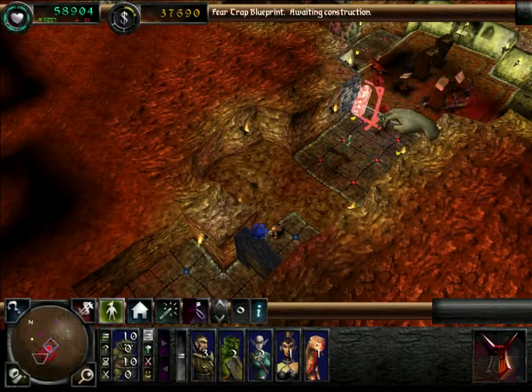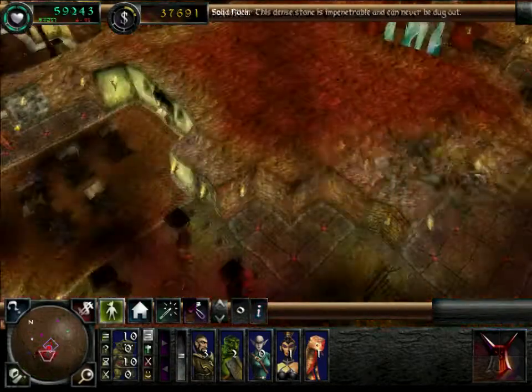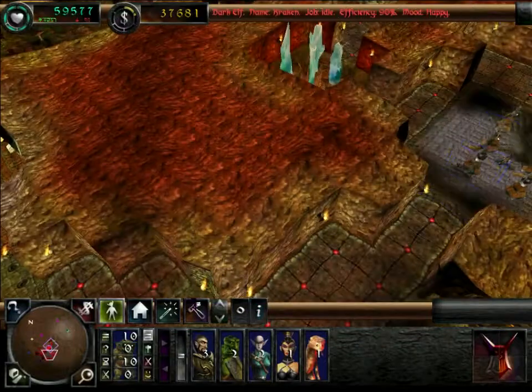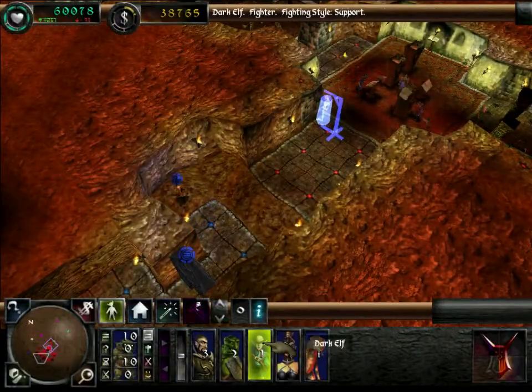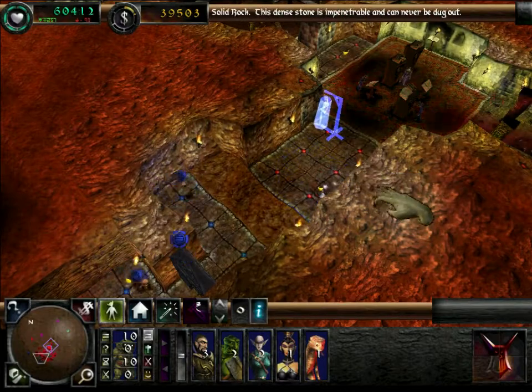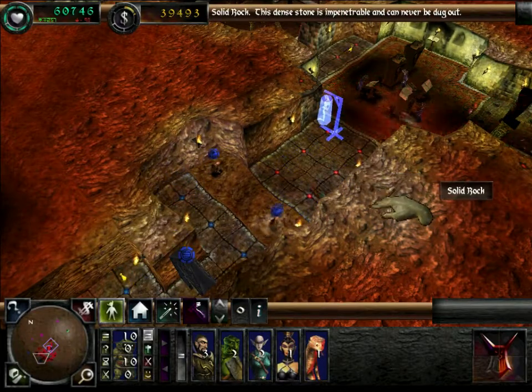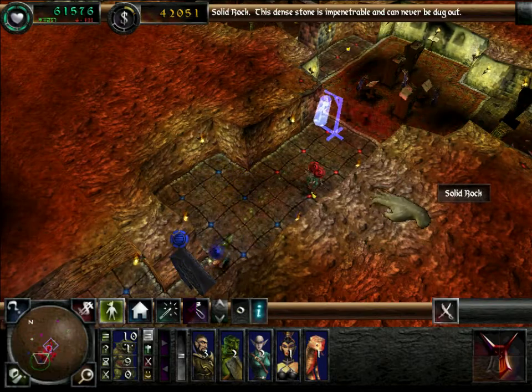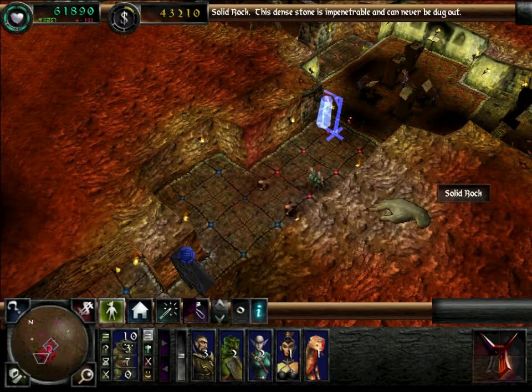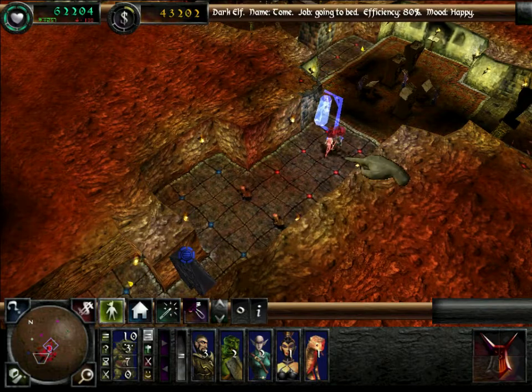It looks like I was wrong, and we don't have forever to prepare. It looks like some enemy imps have dug into my dungeon. What I often do is drop elves or warlocks in the area with a lot of imps. They will shoot at the imps; the imps will run away, they'll shoot some more, and they gain a lot of levels that way.